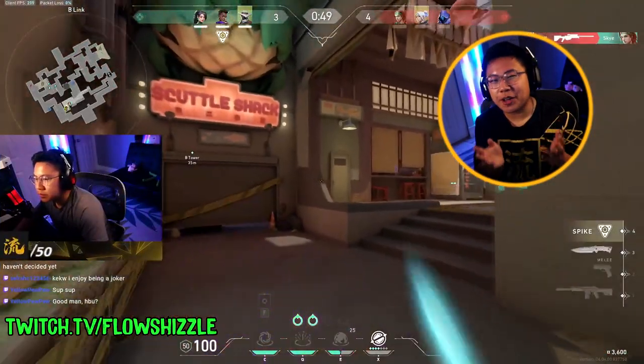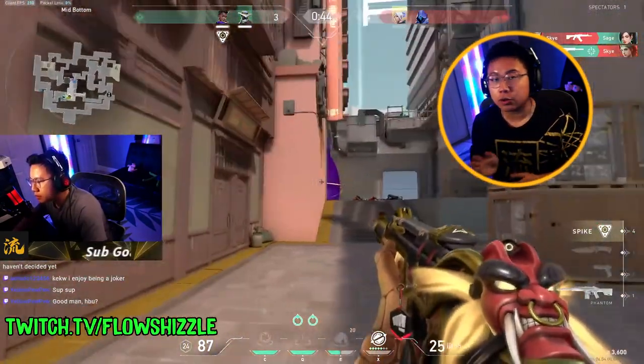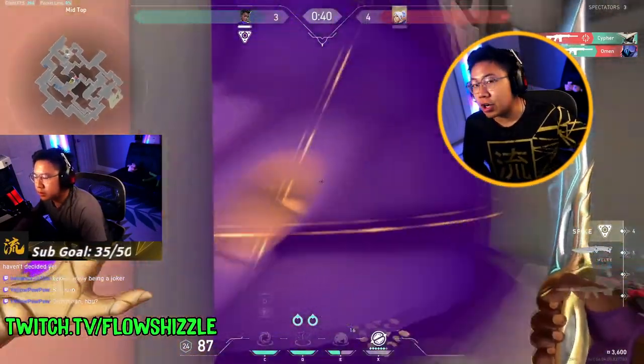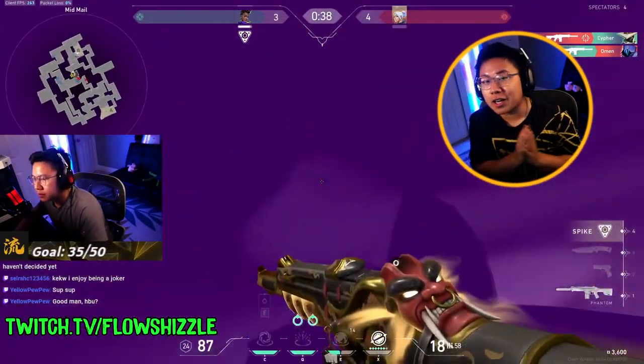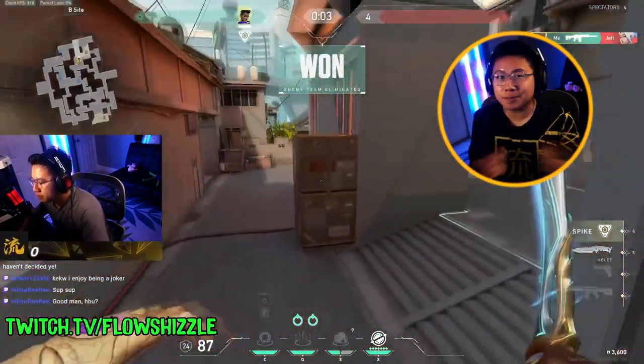What's up guys, mini Flo here. So there's going to be a series of trades that happen here in mid, but the important part is that Cypher gets his ult off. It's now a one-on-one, and instead of just going to the free bomb site, now that I know the Jet is on B, I decide to walk up heaven and actually push the Jet, since she's going to expect that I'm doing the ladder. This catches me a free kill. Easy peasy.